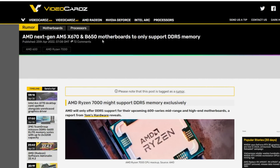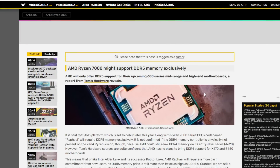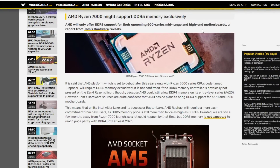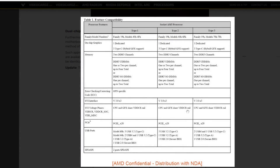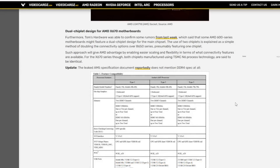Speaking of AMD ruffling feathers: this article says AMD's next-gen AM5 X670 and B650 motherboards will only support DDR5 memory. This is throwing a lot of people into a tizzy. From Tom's Hardware, a breakdown sheet of what the motherboards will support — and yeah, this is what we were all expecting. I've been saying this pretty much since forever: AM5 means DDR5. AM4 only supports DDR4, AM3 only DDR3, AM2 only DDR2.